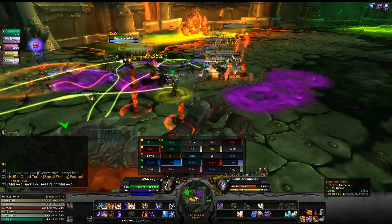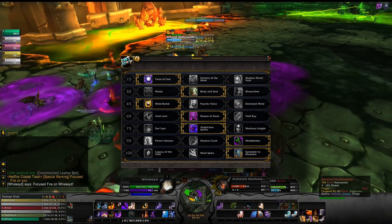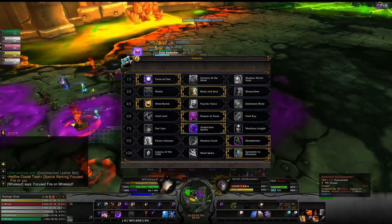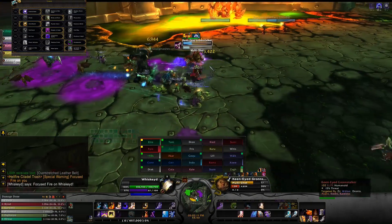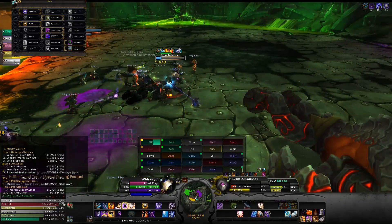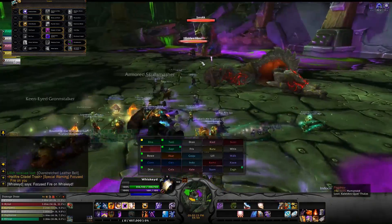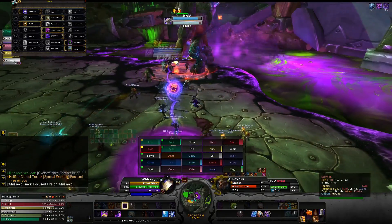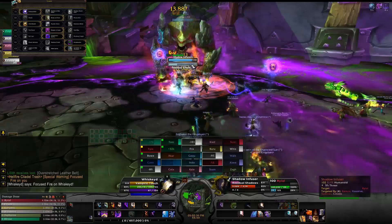Now let's swing into talents. At level 15, the choice is Twist of Fate, mainly because you'll be doing most of your damage in the execute range of under 35% health. Fortress of Mines is also very good if a fight lasts longer than three minutes. Shadow Word: Void is awkward and plays out okay for questing or solo content, but isn't strong otherwise.